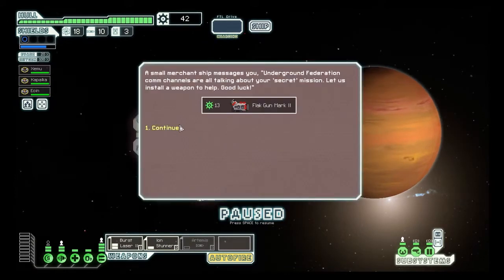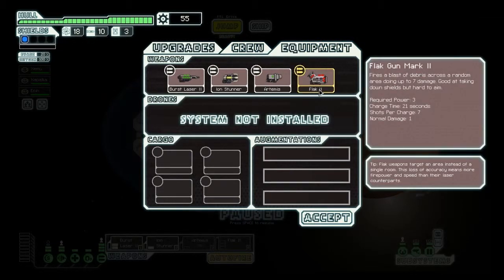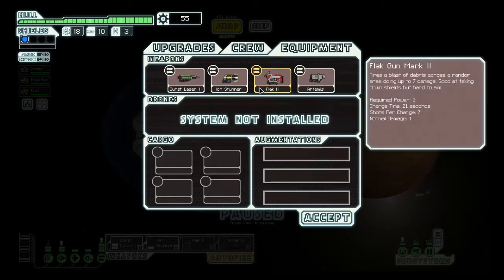A small merchant ship messages us: underground Federation comm channels are talking about our secret mission — they want to install a weapon to help. It's a Flak Cannon Mark II! It fires a blast of debris across a random area doing up to seven damage — good at taking down shields but hard to aim. Charge time is 21 seconds with seven shots per charge. This is incredible — I don't think I've ever had a Flak Mark II. It's one of the new weapons in the Advanced Edition, which was a free update.